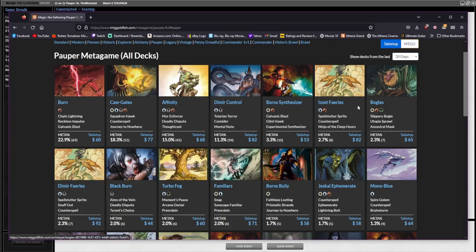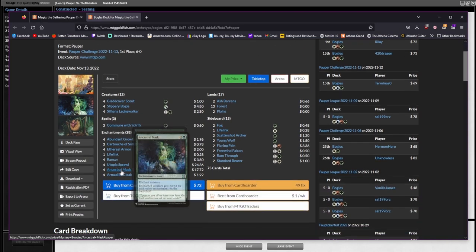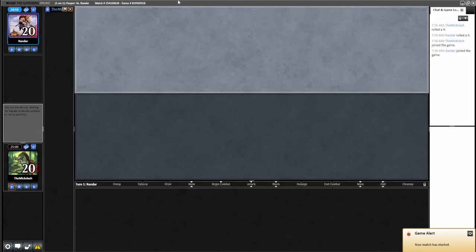Still waiting to get into a game. Bogles I still need to finish out — I have almost all of it but I'm just missing Ancestral Mask and Utopia Sprawl, which are the most expensive cards in the deck. At some point, you know what I mean.